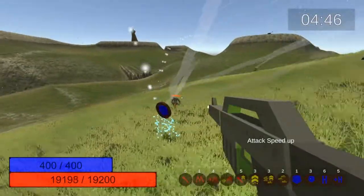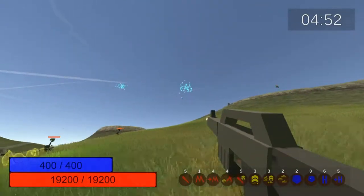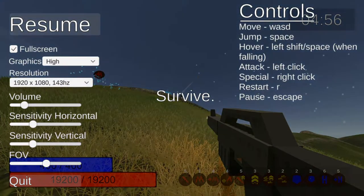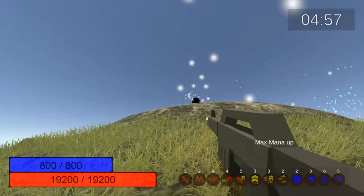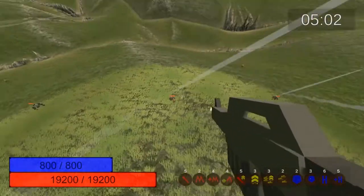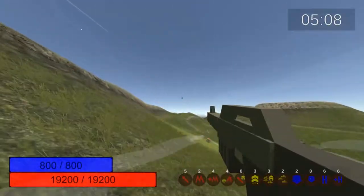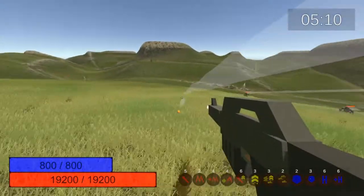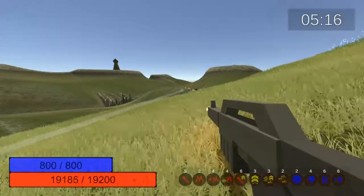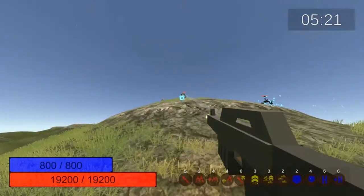It's going to hit five minutes pretty soon. When it does, the enemies should scale — but we're already pretty scaled ourselves. I'm going to turn up the volume a little because our gun is getting a bit insane. Now that it's hit five minutes, enemies should be stronger — the new enemies that spawn, not the current ones. And it's looking like they don't really stand a chance regardless. I'm probably going to fast forward the game here since the gameplay is pretty repetitive — it's more fun to actually play than to watch.